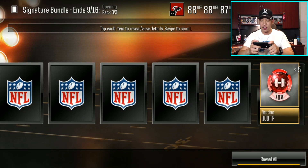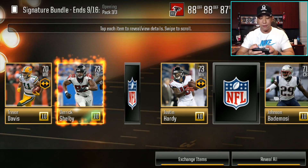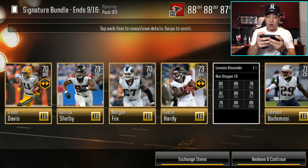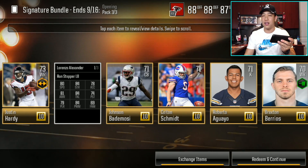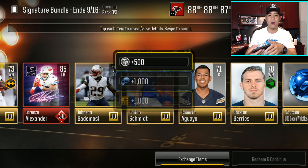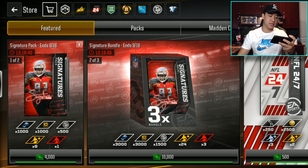Our final signature pack — what are we going to see? There is the shaker right there. Can it be our 90 overall card? We get the lowest overall now — finally. I actually haven't pulled 85 yet, and that's Lorenzo Alexander. The Bills, I believe they lost this afternoon against the Chargers. Josh Allen didn't have a great game, but he did get his first career touchdown. Didn't come out on top though.